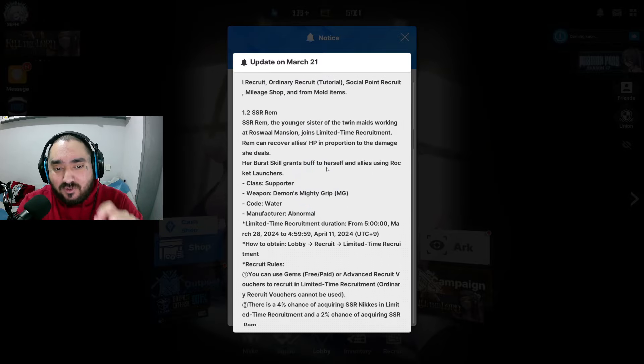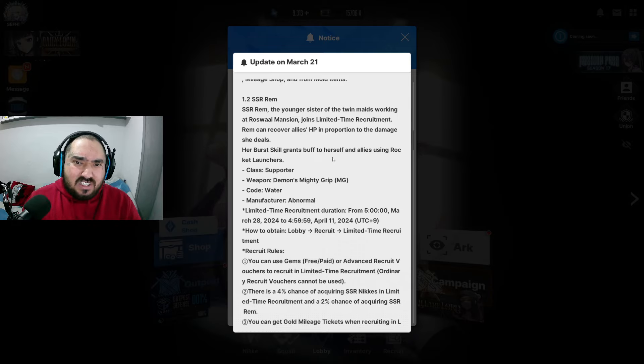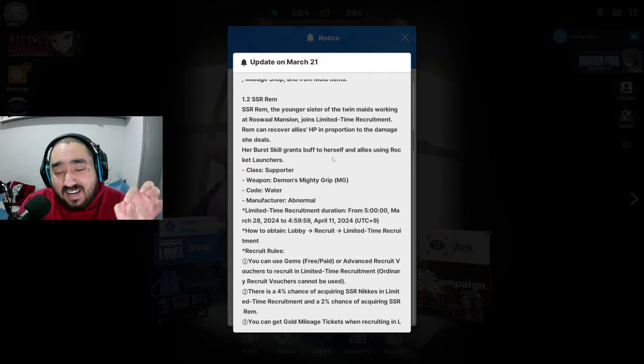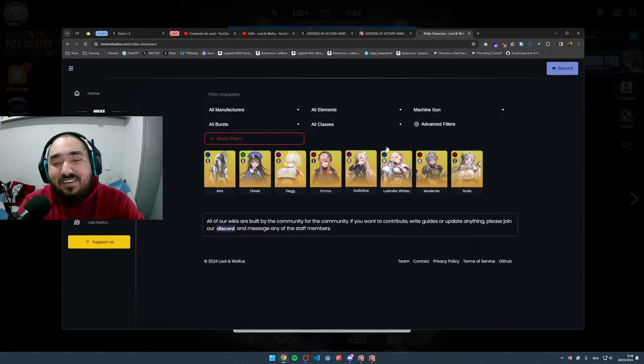Now, Rem — SSR Rem, the younger sister. She is a support healer who recovers allies' HP in proportion to the damage she deals. We'll see if it's a lifesteal like Helm, or based on the damage she actually does. She also buffs herself and allies using rocket launchers — and who uses a rocket launcher? Her sister.